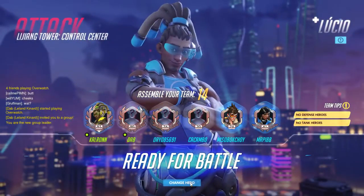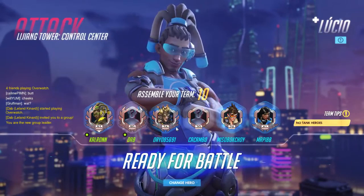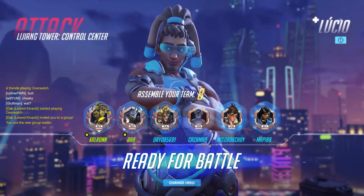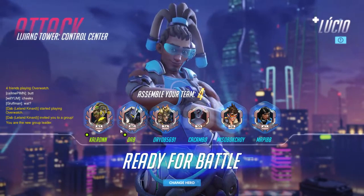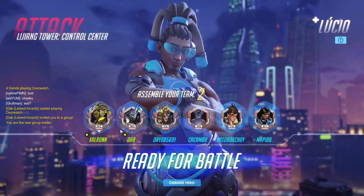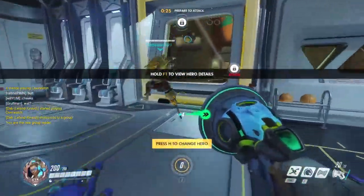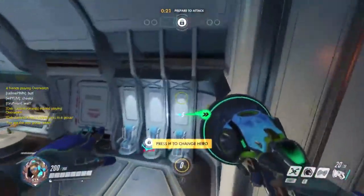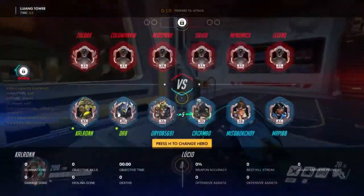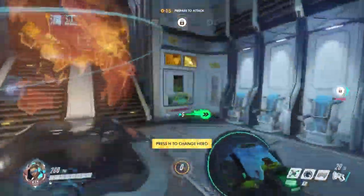We're back. Today we're joined by Dab, I know him as Deathmower — going to thank him for helping us do this video. It'll make it a lot easier having someone we know tanking. Looks like we have a Junkrat, Tracer, and Pharah. Today we're on Lijong Tower. Lucio's a pretty good healer overall, but he's extremely good for these control-the-point type maps, just because he can use his speed boost to get there faster.